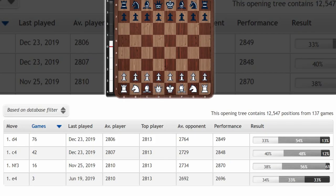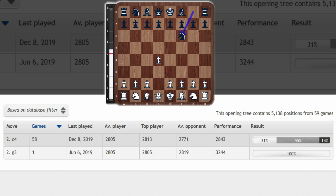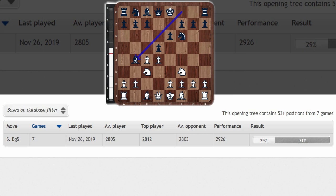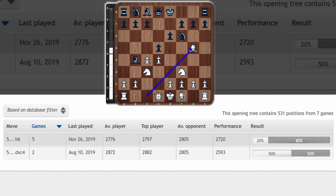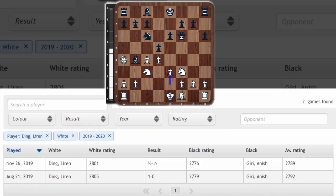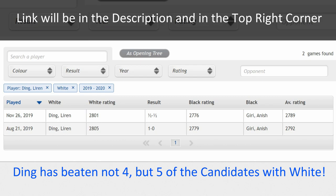I remember a beautiful victory by Ding against Anish Giri last year. D4, knight f6, c4, e6, knight f3, d5, knight c3 and bishop b4 — the Ragozin Defense. From this table you can see that in seven games last year, he's always played bishop g5. In that game against Giri, h6 was played, take, take, and now queen a4 check. This is from August 2019 — Ding beat Giri in a nice Ragozin game. I'll attach a link in the description and top right corner where I go into more detail.